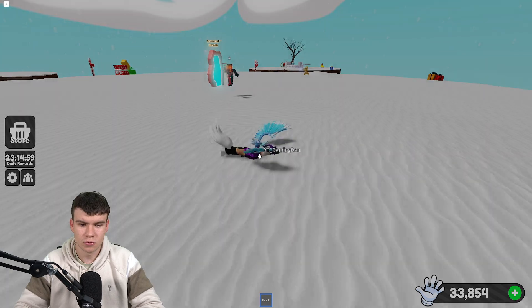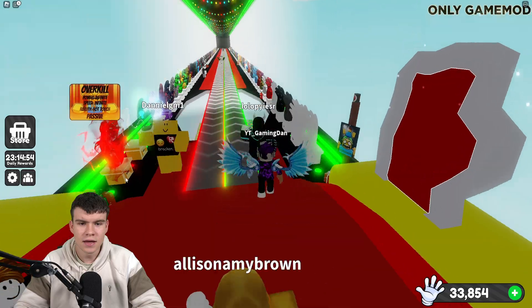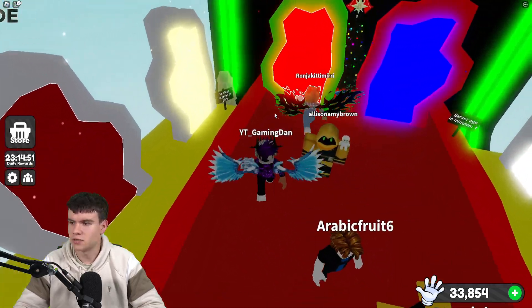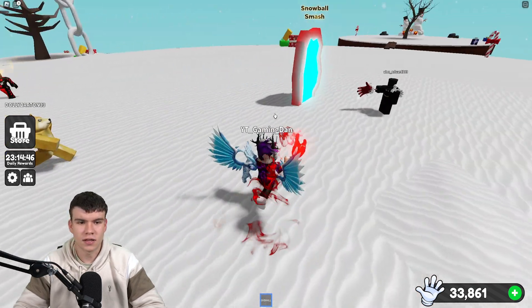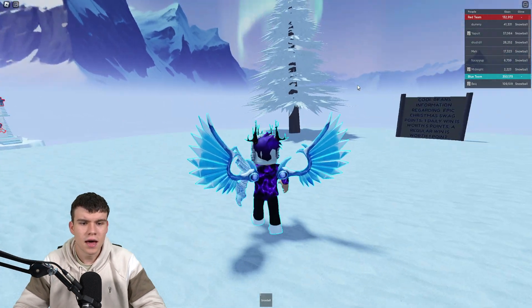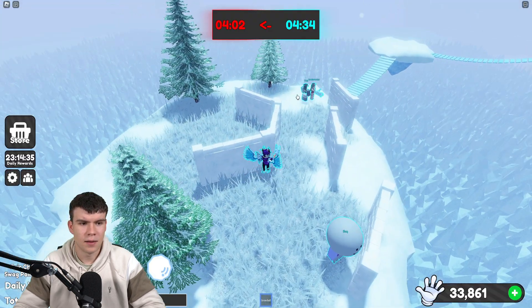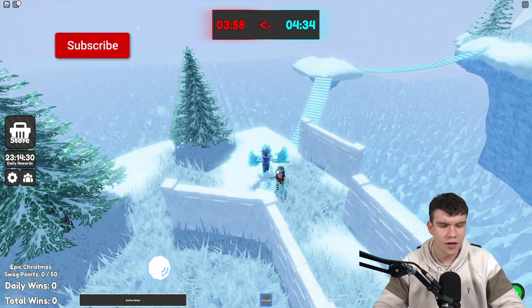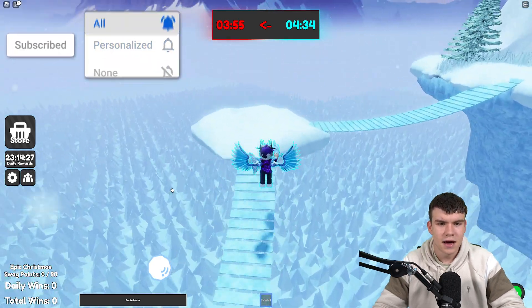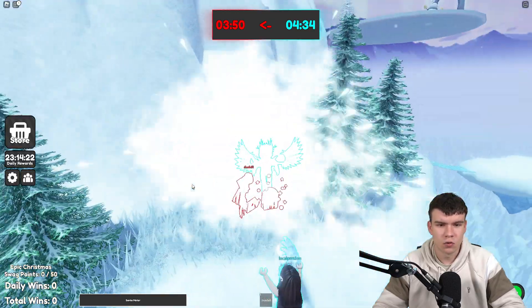We need to get 50 Christmas Swag Points. One daily win awards five points and one regular win awards one point. So we need to go into Snowball Smash right now. As you can see in the bottom left, you have Epic Christmas Swag Points displayed there. Every single time you win one of these, you get one daily win which counts as five points, and that resets every single day.